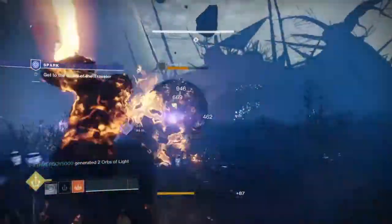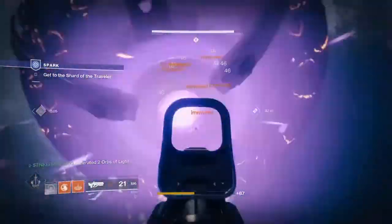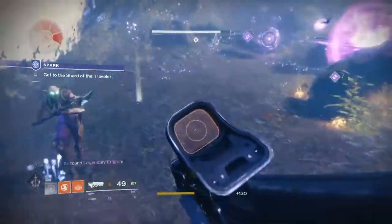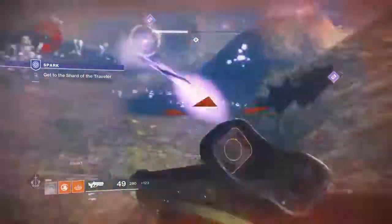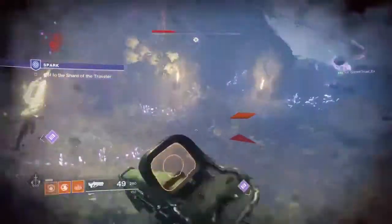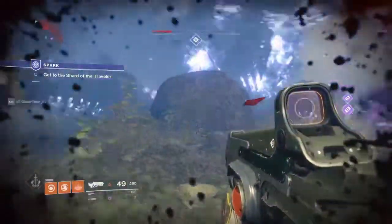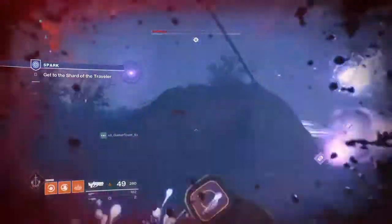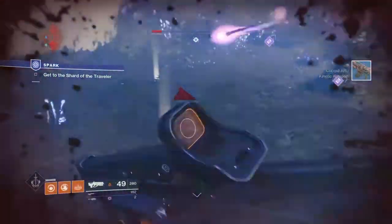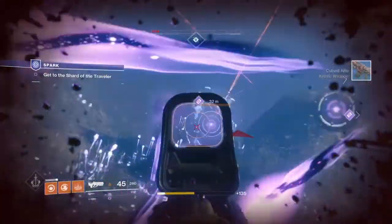If you do this and keep hitting these, when you get to the end part, don't kill every servitor at that point, because then you're going to have to repeat it all over again. As you can see, you can see all of these servitors here. Once you hit the boss, he's going to have these little mini servitors — just keep killing them. Make sure you leave one alive and then just wipe towards the end.